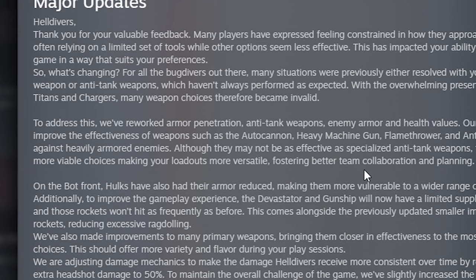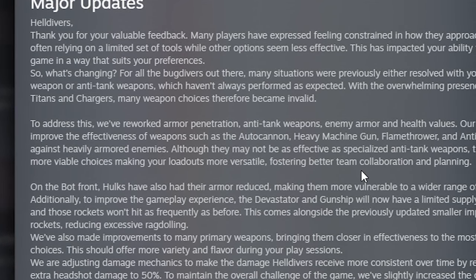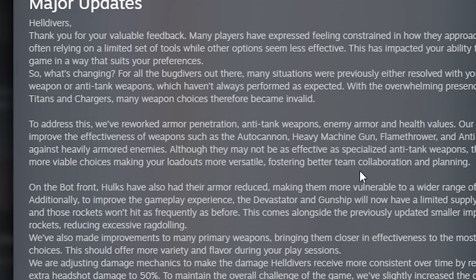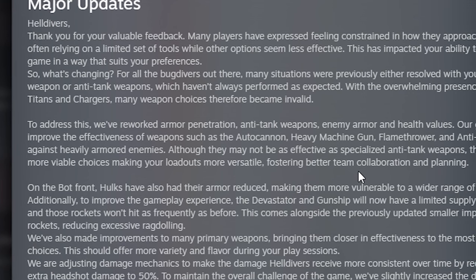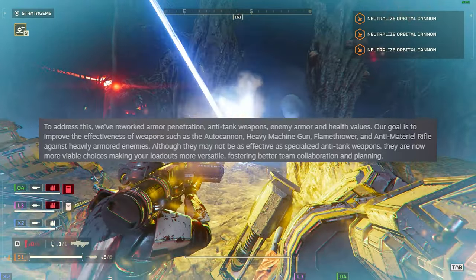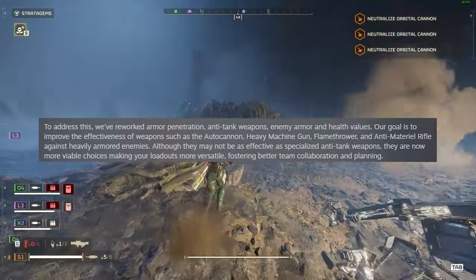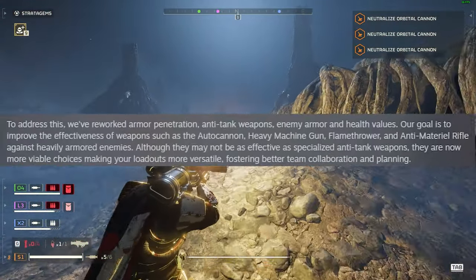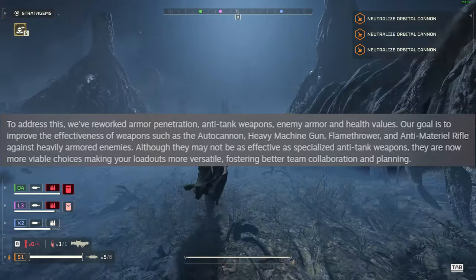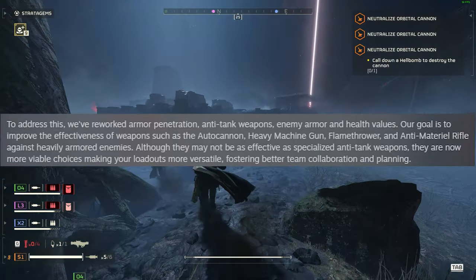To address this, they've reworked armor penetration, anti-tank weapons, and enemy armor and health values. The goal is to improve the effectiveness of weapons such as the autocannon, heavy machine gun, flamethrower, and anti-material rifle against heavily armored enemies. Although they may not be as effective as specialized anti-tank weapons, they are now more viable choices, making loadouts more versatile and fostering better team collaboration.